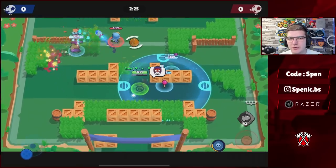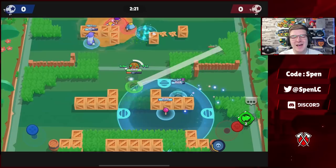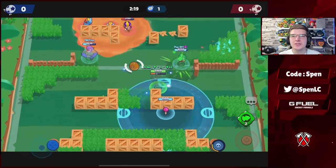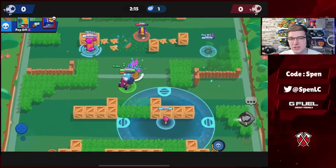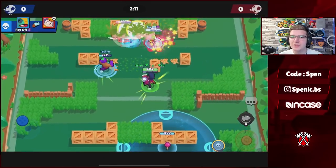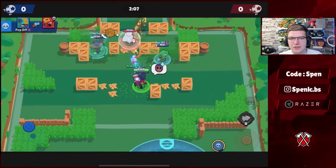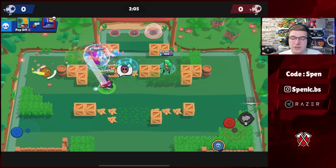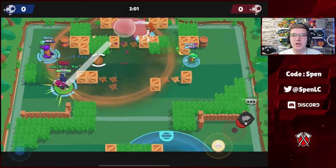Now for Brock — the only gadget you can use is Rocket Fuel. It's by far the best gadget, allowing you to break open the map and confirm so many kills. A lot of the time you can just one-tap someone and press that green button. In terms of star power, nine times out of ten people use Incendiary, because it lets you block off choke points and get control a lot easier. Fourth Rocket is still a decent choice — I see a lot of pro players using that as well.